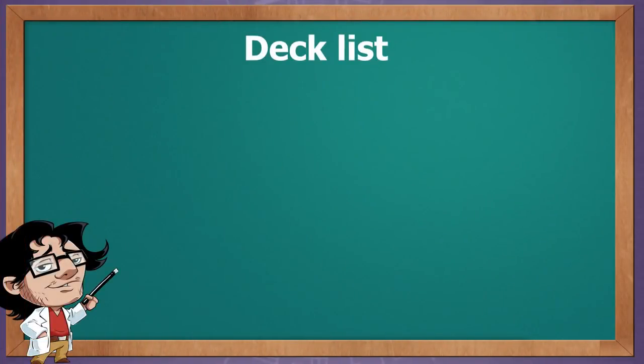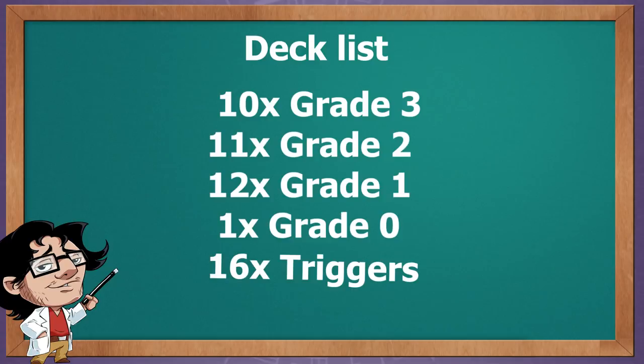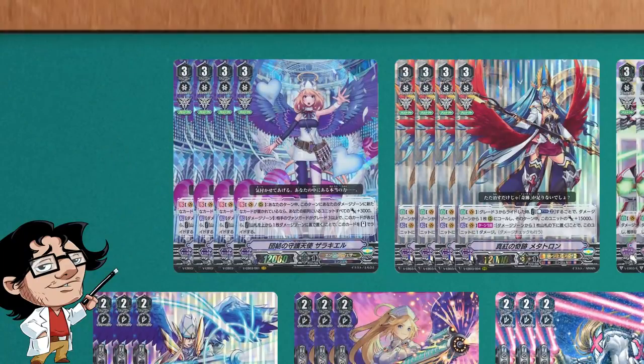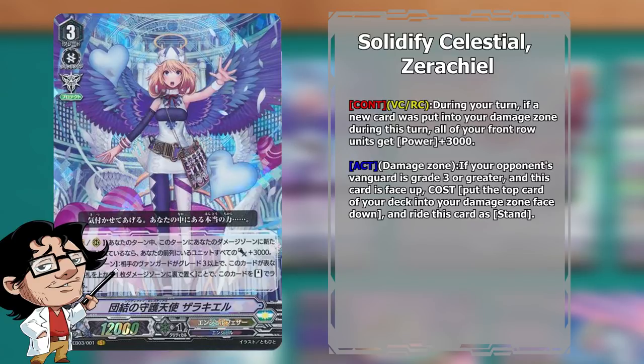For this Angel Feathers decklist, we run a total of 10 Grade 3s, 11 Grade 2s, 12 Grade 1s, and 17 Grade 0s — so a lot of Grade 3s in this deck. Our lineup consists of 4 copies of Solidify Celestial Zero Heal. This is our main boss monster of the deck, the main VR, and it allows us to get multiple protect markers throughout the game, from the damage zone as well if we re-ride it.